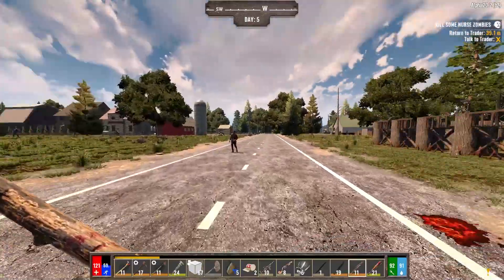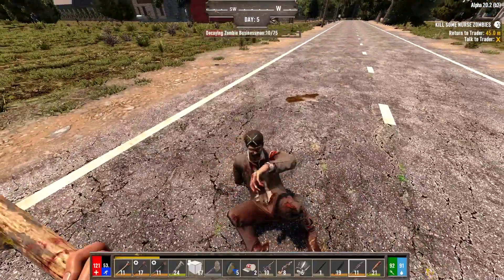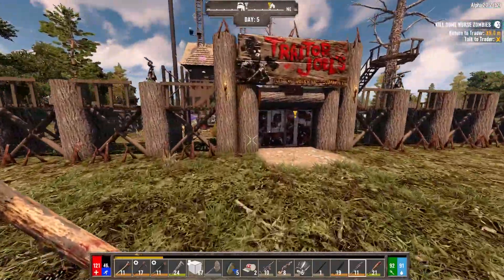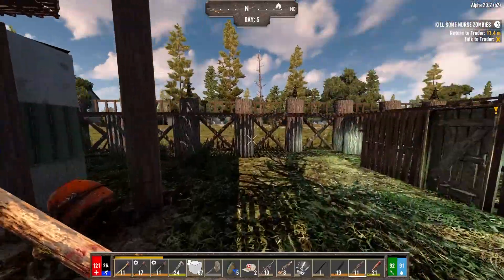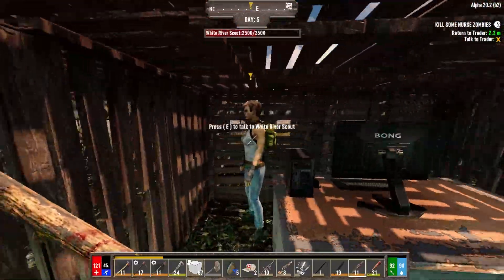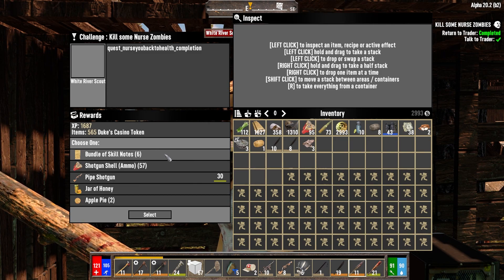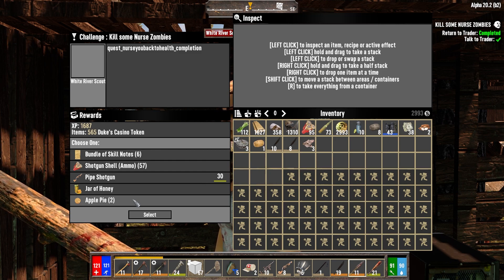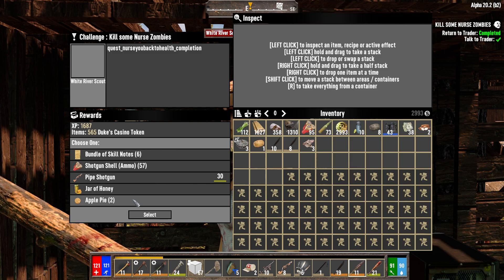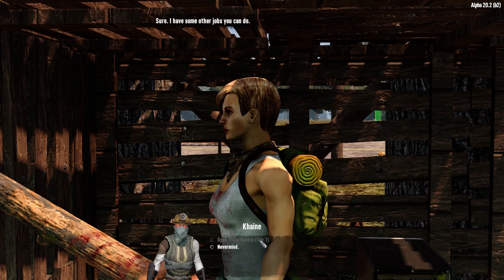I spent a point in weapon crafting and repaired the quality 19 machete I just found, which is why it's now on my hot bar. I also repaired the other two — if I sell them now I'll get more money, so why not. I kind of want the skill notes, I also kind of want the extra shotgun ammo, I also kind of want the apple pie. Let's take the pie — it's extra wellness.